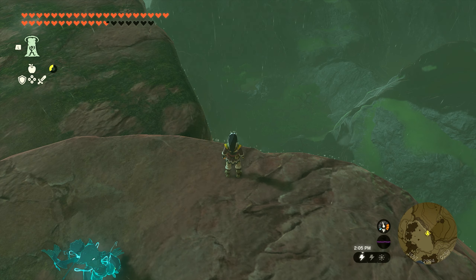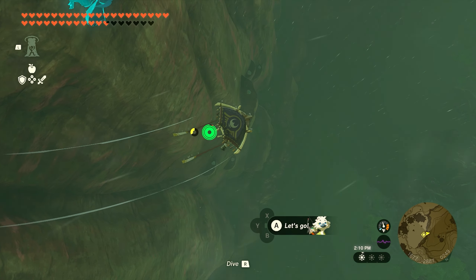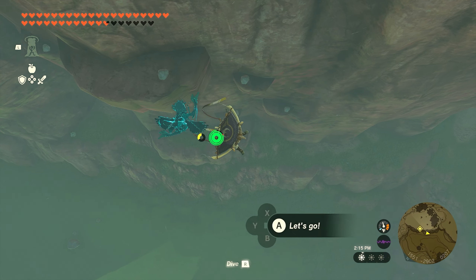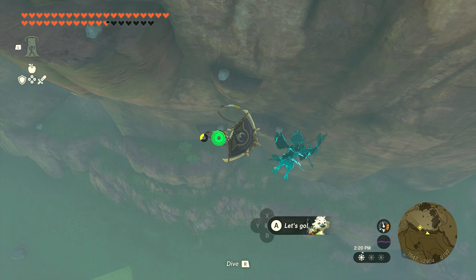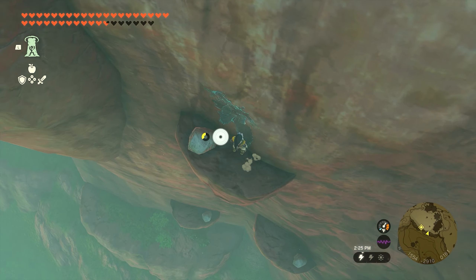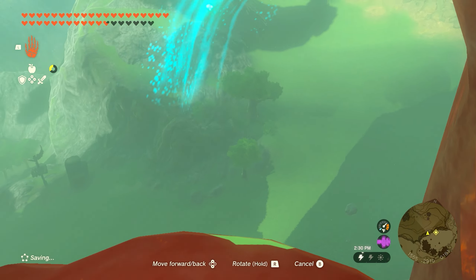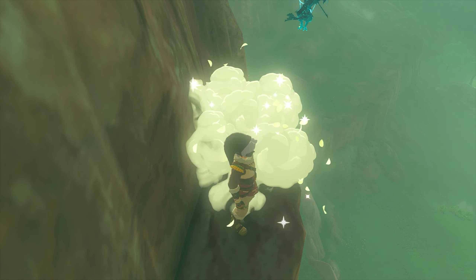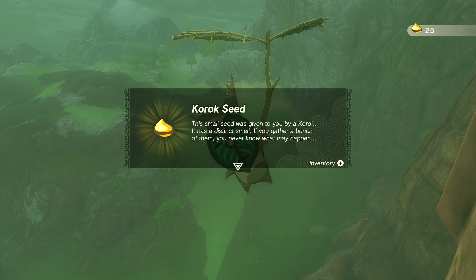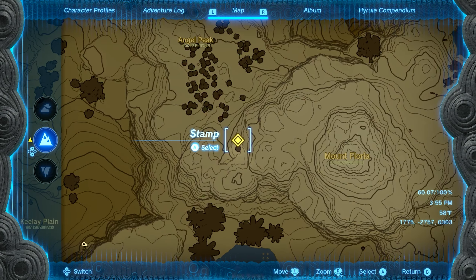Number 21 is going to be found just east of the Kile Plain, up on top of the mountain side. When you make it up here, jump over the side, pull your chute, and you'll see on all these little cliffs below there are small rocks. On the right side, facing the mountain, all the rocks are on the right side except for one — one is on the left. Land on that little cliff, and use Ultrahand to move the rock from the left side around the corner to the right side. Once you move it, the Korok will appear and you'll get seed number 21.